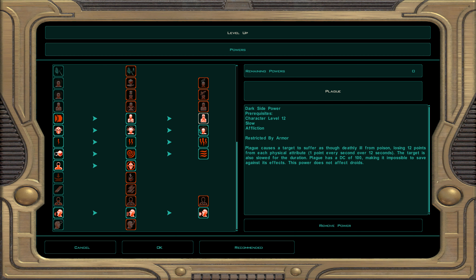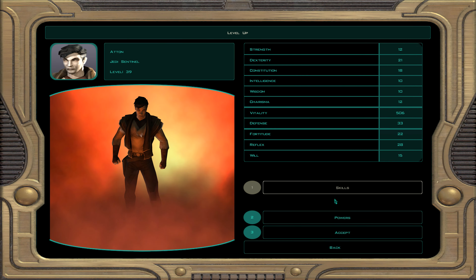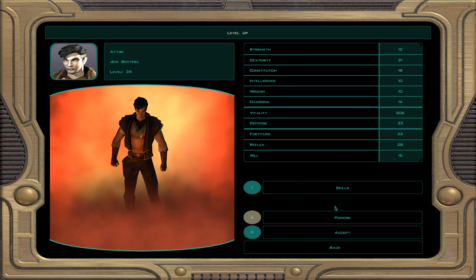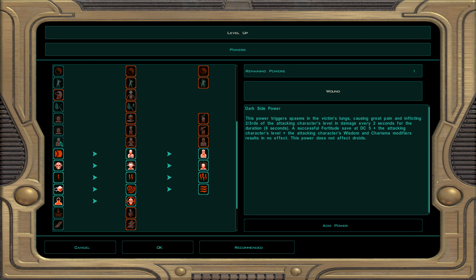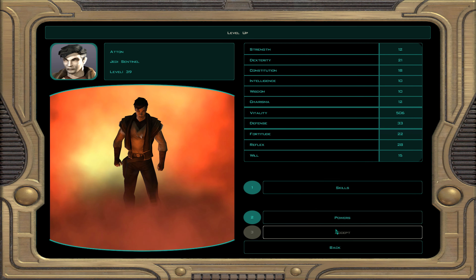At character level 39, dark Jedi sentinel 20: demolition, awareness, and security. The plague line is done. For force powers we take wound — the target loses approximately two-thirds of their hit points, though they can resist it with a Fortitude save.